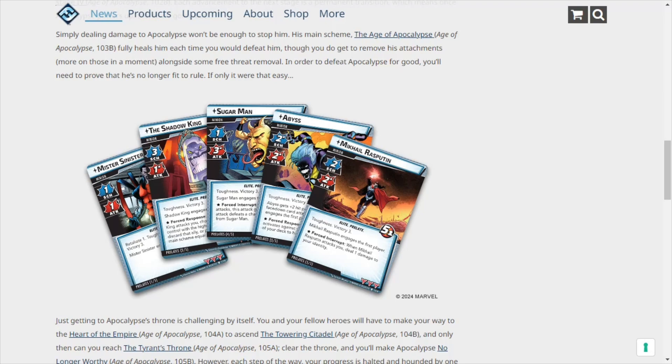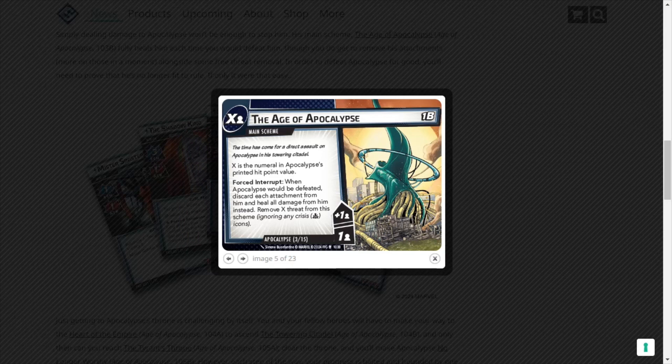Let's look at the Age of Apocalypse scheme card. It has X threat per player — the time has come for a direct assault on Apocalypse in his towering citadel. X is the numeral of Apocalypse's printed hit point value, so it goes 8, 9, 10, 11. So on expert it starts at 10 threat. Forced interrupt: when Apocalypse would be defeated, discard each attachment from him and heal all damage from him. Instead, remove X threat from this scheme, ignoring any crisis icons.